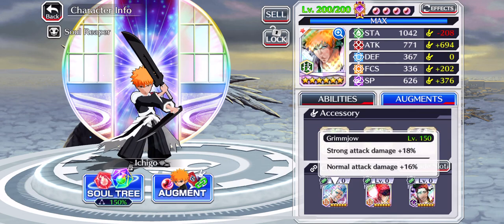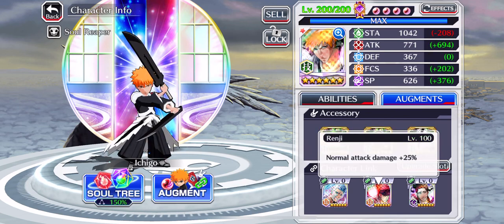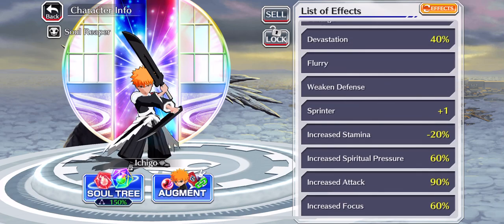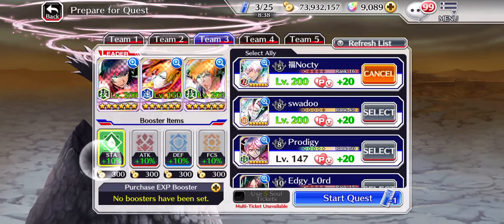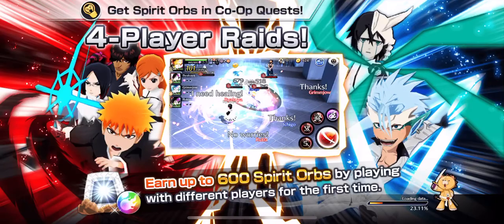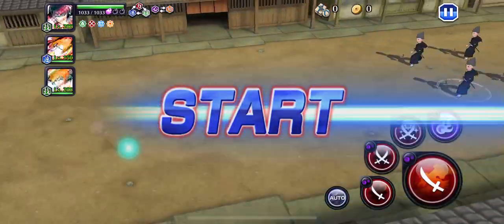Grimjoe has additional link with sad plus additional nat link and two 25% nat links. So here we have the stats. I chose that Rengeku rate and just let's see how that Ichigo will do.